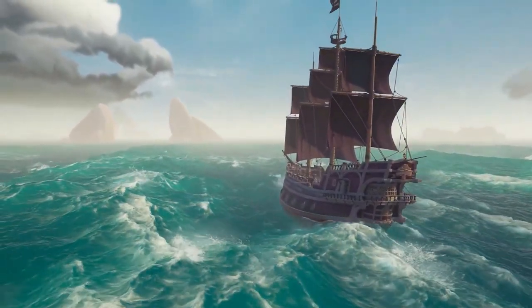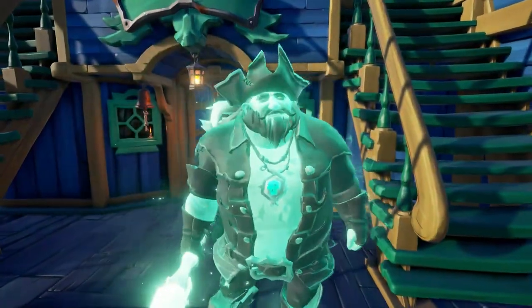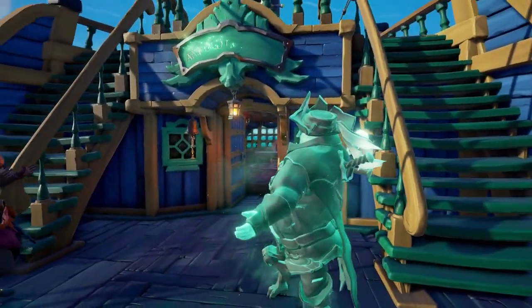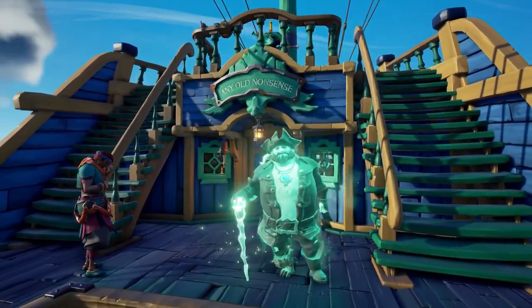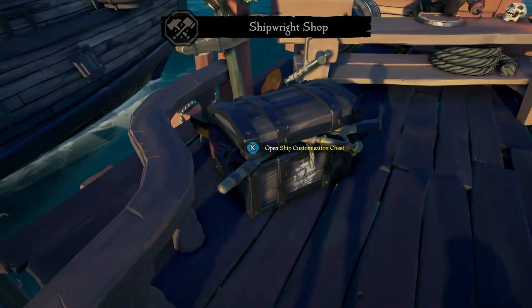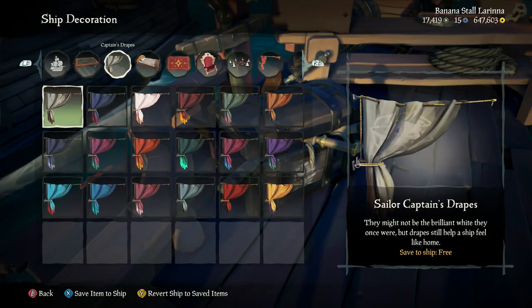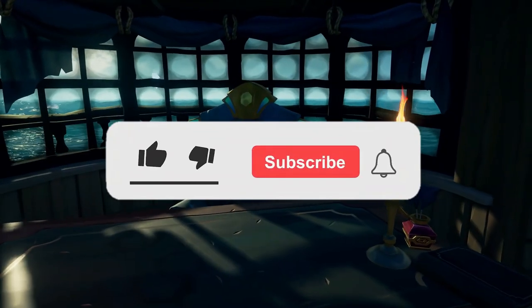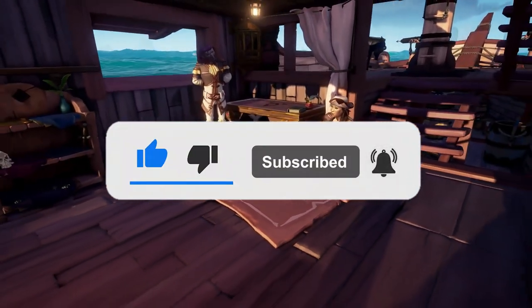We're now about a month into the release of Season 7, and so that means, as with any season, we have the new Emissary Awards, this time of course being the Drum and concertina. So today we're going to be taking a look at them, as they literally dropped last night as of recording this video. If you do enjoy this video, please do consider leaving a like - it really helps out the channel a ton, and subscribe to stay up to date with all the latest Sea of Thieves news as and when it comes out.